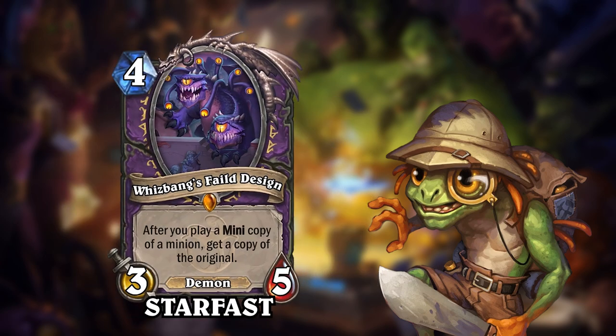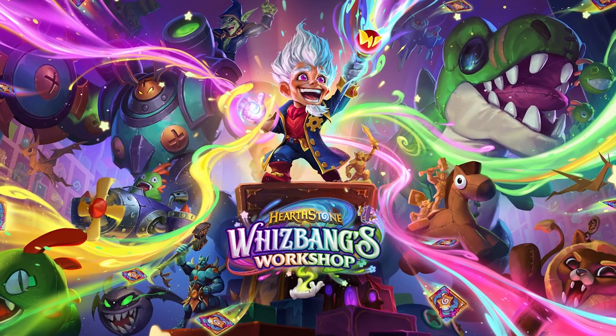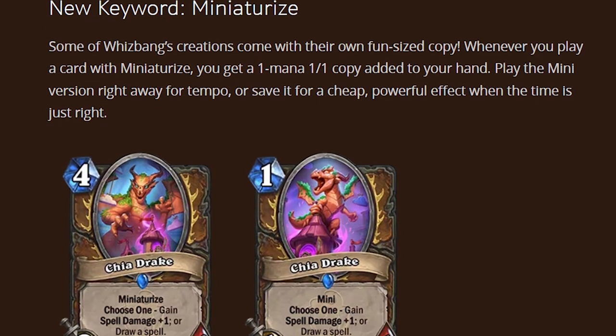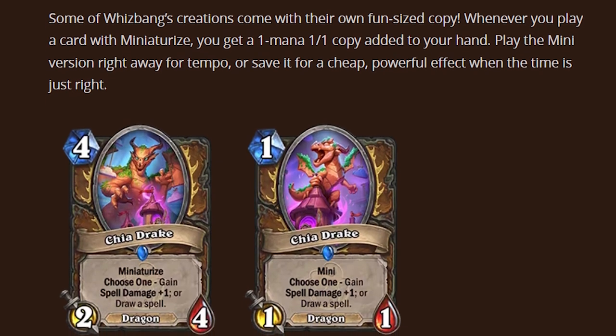The final card is Whisbang's Failed Design for Warlock, created by Starfast and shared on hearthcards.net. Whisbang's Failed Design is a 4-mana 3-5 demon with an aura effect that triggers whenever you play a minion with the keyword Mini, and will then get you a copy of the original minion. This was the most recently shared card, and you can tell because it features the brand new keyword Miniaturize — the newest keyword from the upcoming Hearthstone expansion Whisbang's Workshop. Cards with the keyword will add a 1-cost 1-1 copy of itself to your hand, which then features the keyword Mini.